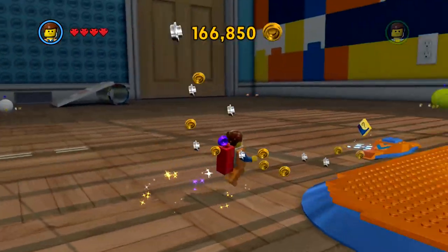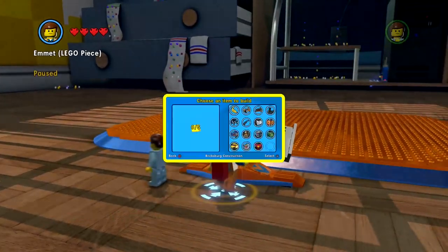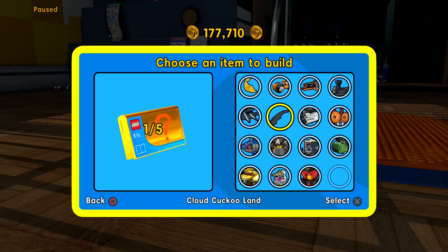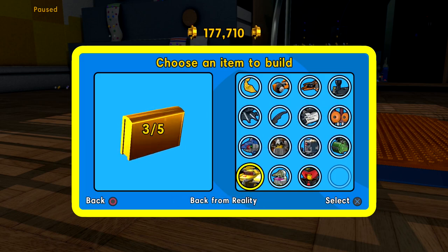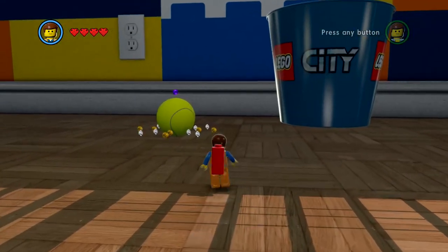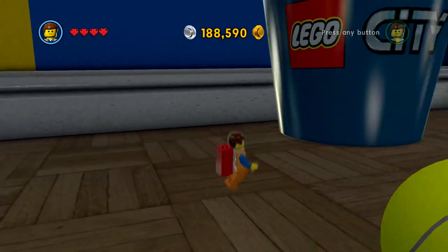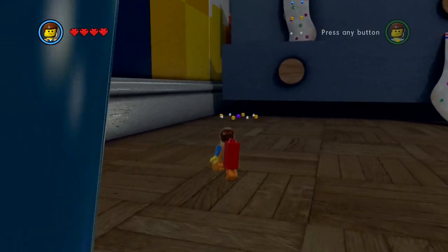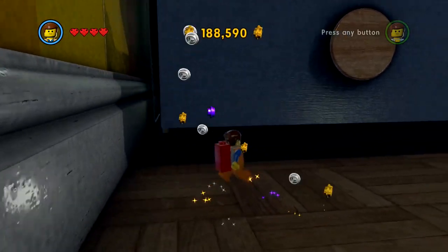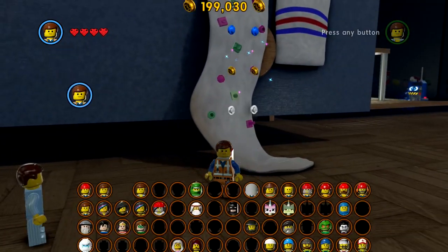We'll be able to go back in. If you collect all of them then you can build super cool stuff, but you have to get all the little books from a specific level. Now I could probably get enough for the Lego Ninja Lord that you guys are all raving about, but I think first we should probably buy Lady Liberty. I've got two Emmetts walking around, which is kind of crazy.